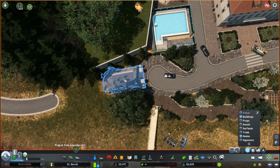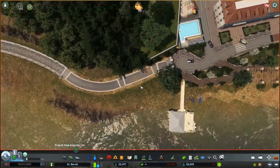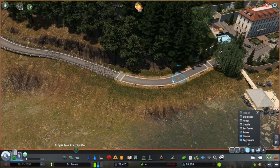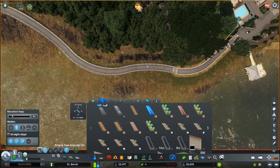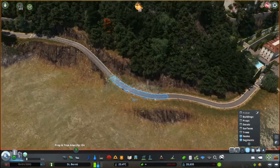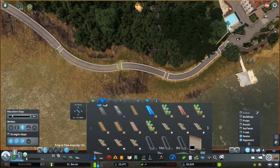I don't know if sims are really using it to commute between neighborhoods, but the possibility is there theoretically. Here I had to turn it back into a bridge as the ground version of the path didn't work — it was making funny stuff with the water.